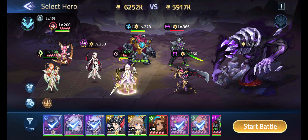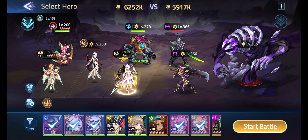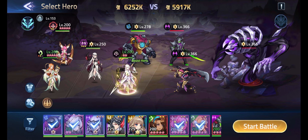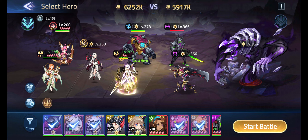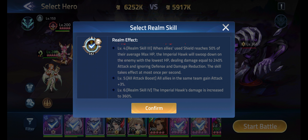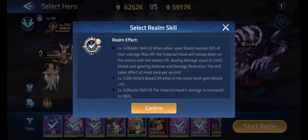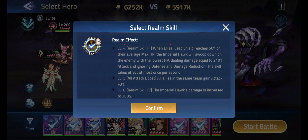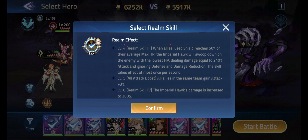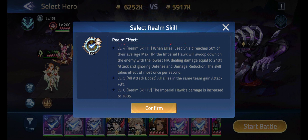Hello everybody, AOG Gaming here, back with another video on Mobile Legends Adventures. We're basically trying to see how to break Eo'Silvana, because her realm skill — level 4, realm skill 3 technically — when allies' used shield reaches 50% of their average max HP, the Imperial Hawk will swoop down on the enemy with the lowest HP, dealing damage equal to 240 attack and ignoring defense and damage reduction.